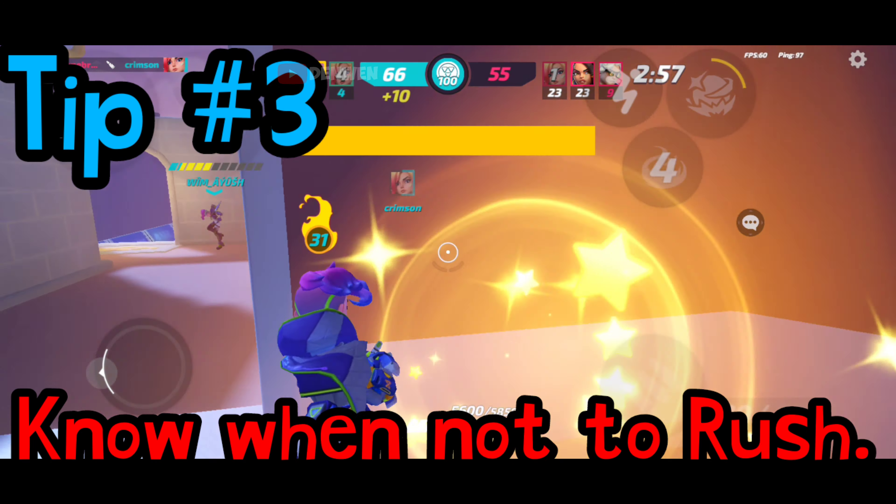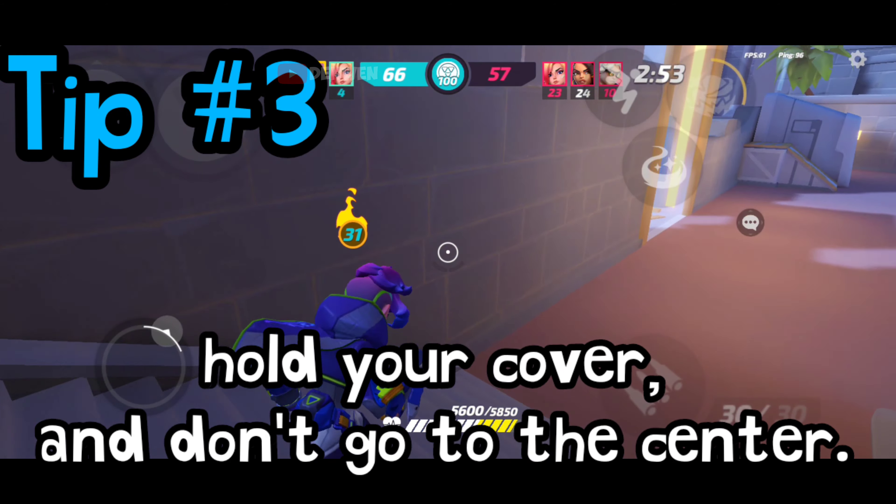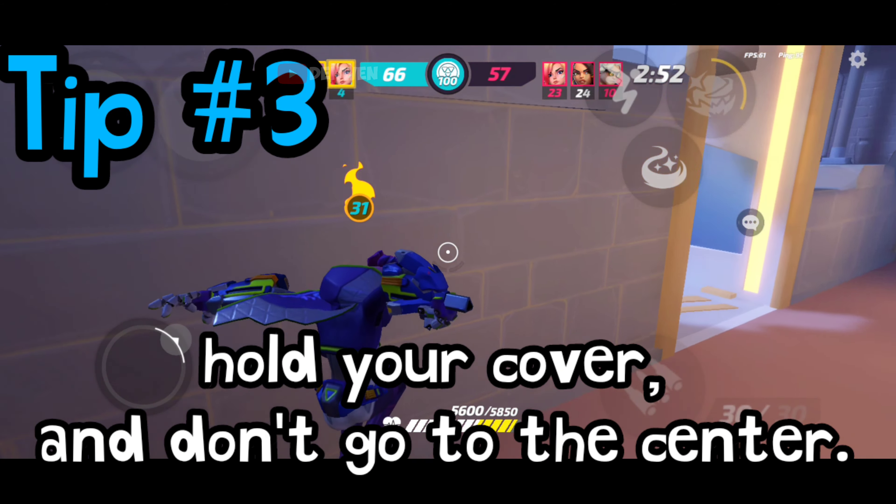Tip 3: Know when not to rush. If you have more than 30 coins, start to play passive. Hold your cover and don't go to the center. The only time you should rush is when you don't have enough coins.